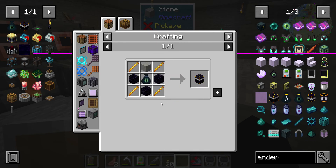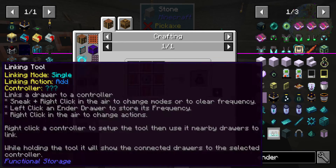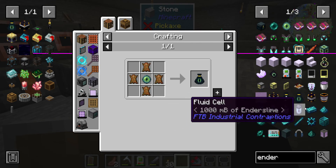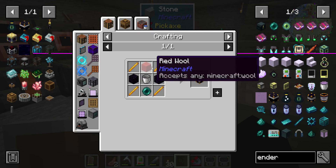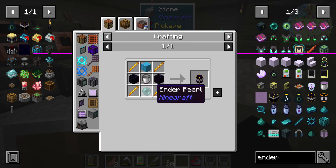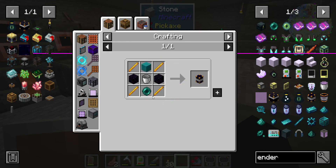I need to make an ender pouch — blaze rods, one ender pearl. That's not super hard but we'll need two of those because one ender chest doesn't do any good. And then for ender tanks, those have been retextured and they look good. There's another ender pearl needed. Whatever wool you put in here is the color to identify those tanks, which is pretty cool. And we'll need some more obsidian and blaze rods.